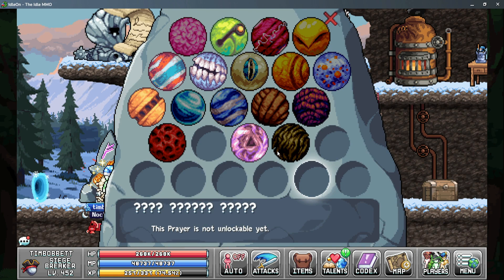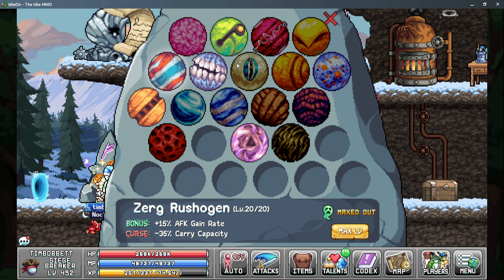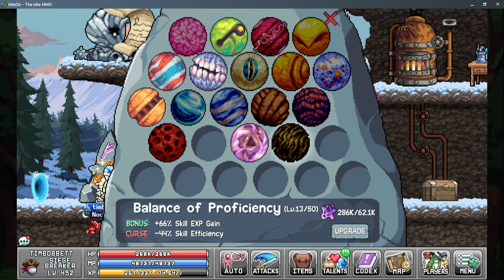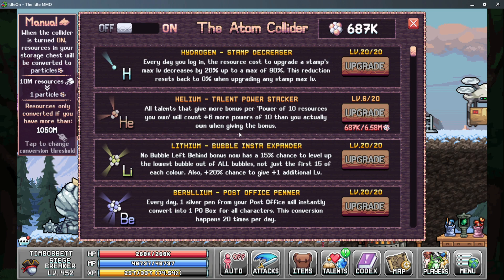Moving on to world three, we have three prayers to equip and two to avoid. The royal sampler gives more 3D printer sample size — don't over-level it as it nukes your EXP gain. Zerg Rush Again gives more AFK gain rate and skill dimwit gives more skill efficiency. Avoid balance of proficiency, which reduces skill efficiency, and rucksack, which reduces AFK gain rate. For the atom collider, the helium bubble talent power stacker gives your talents that require a power of 10 resources — like telekinetic logs — more count, so at level six you get six more zeros on your total log count, giving a lot more catching efficiency.